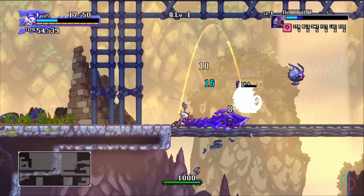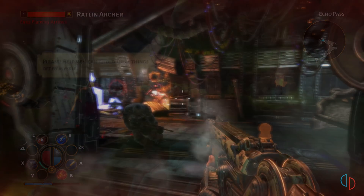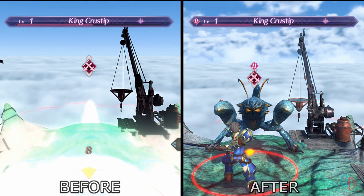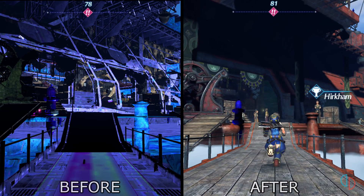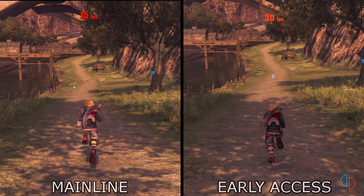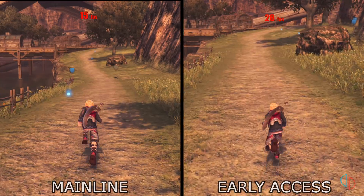A few more titles are booting for the first time on Yuzu. Torchlight 2 is now working after a few missing audio services were implemented, and Bulletstorm is also now booting and running pretty well despite some graphical issues. Xenoblade Chronicles 2 is also looking much better on current builds of Yuzu after a few targeted updates — some of these improvements were merged into the mainline build in June. Xenoblade Chronicles Definitive Edition is also looking great but performance is still a bit rough in these games without multi-core CPU emulation, so hopefully we'll see that feature merged into the mainline version soon.